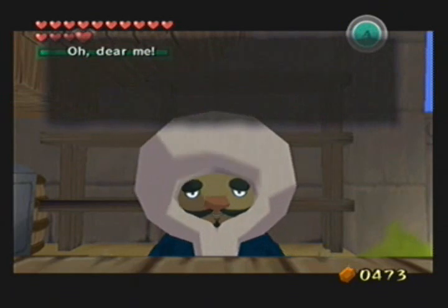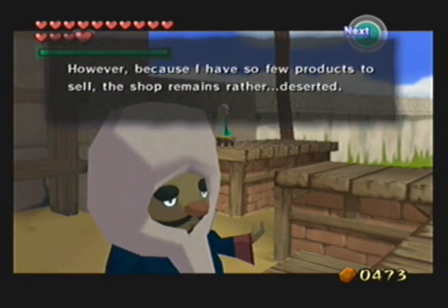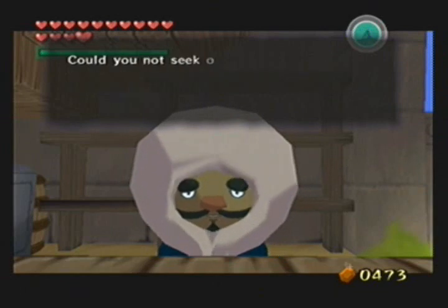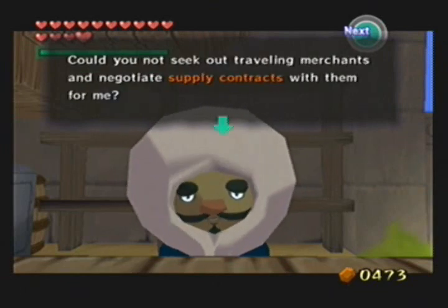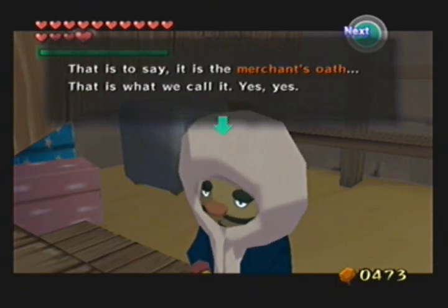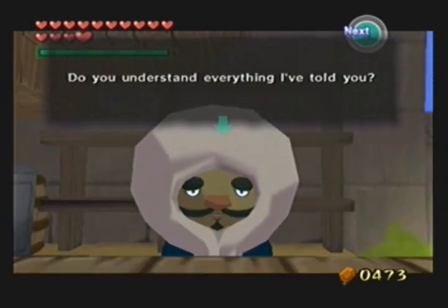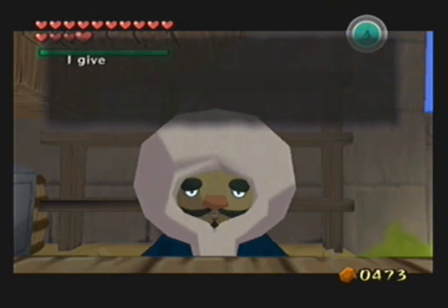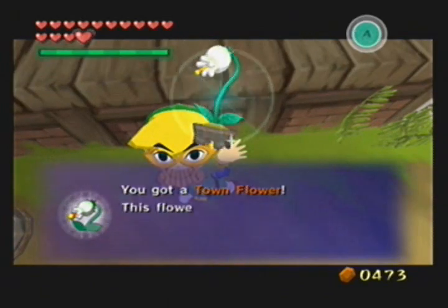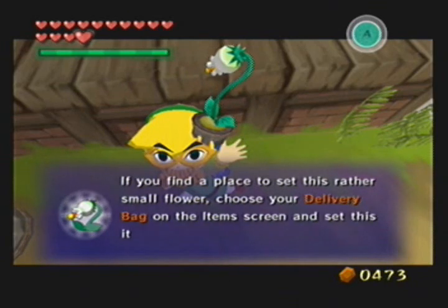And this is all for magic armor, by the way. What are we doing? We're going to actually sell that plant to another trader. The traders are in Mother and Child Island — basically Child Island. They're also at Great Fish Island and Bomb Island. If I haven't pointed them out in many of the past episodes, I have now.